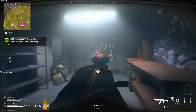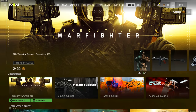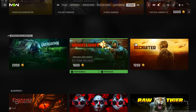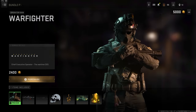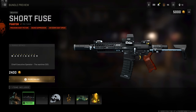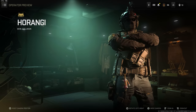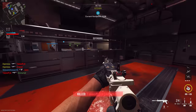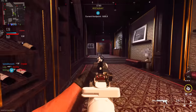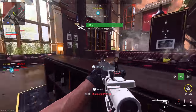The last addition with the Season 1 update is of course the store, with featured bundles, blueprints, and operator bundles available for CoD Points. There are some cool blueprints already in the shop. That's the full Season 1 update — we'll be breaking down a lot more in the coming days in greater depth, so jump in and check it out.